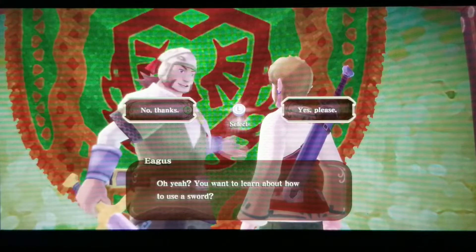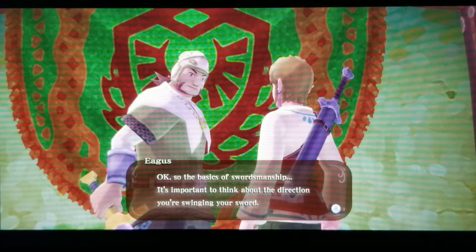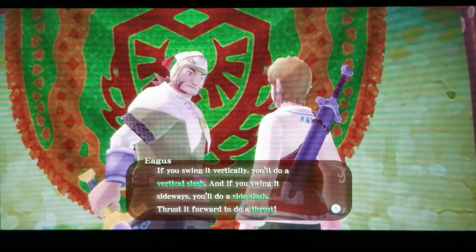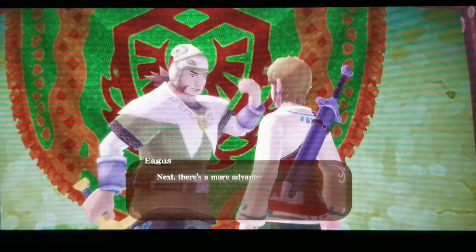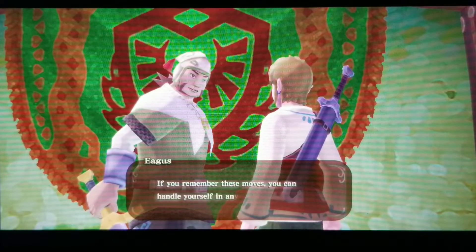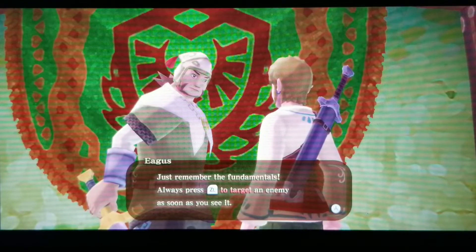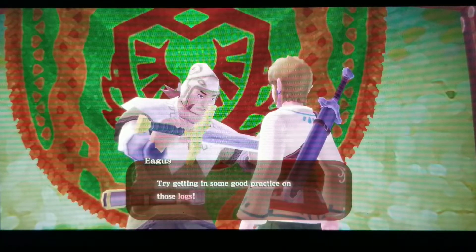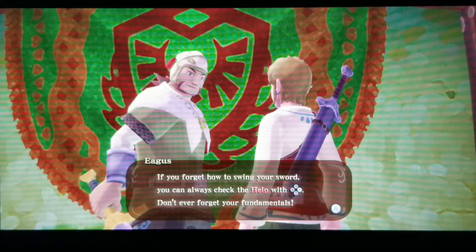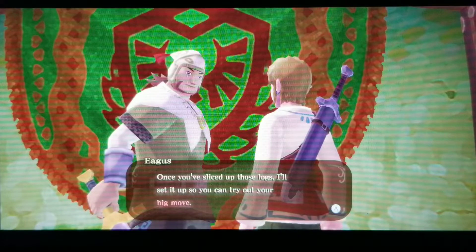The instructor explains the basics of swordsmanship: swing vertically for a vertical slash, sideways for a side slash, and thrust forward to thrust. There's also a spin attack — the perfect move for when you're surrounded. Always press ZL to target an enemy as soon as you see it. Practice on the logs, and check help with right on the D-pad if you forget.